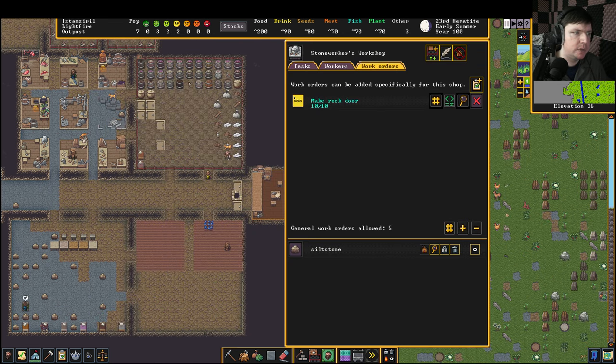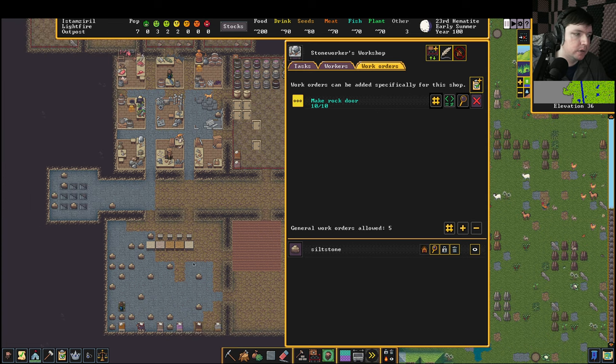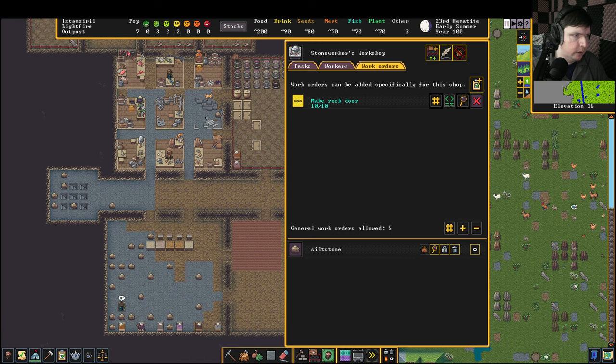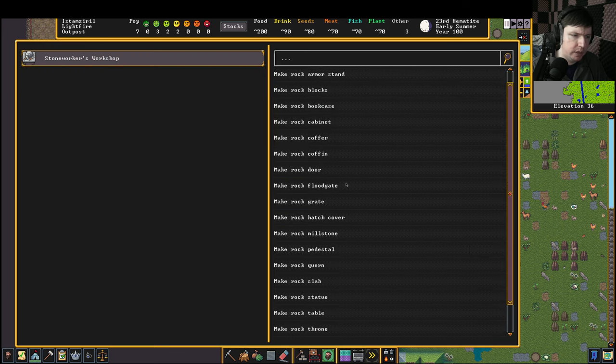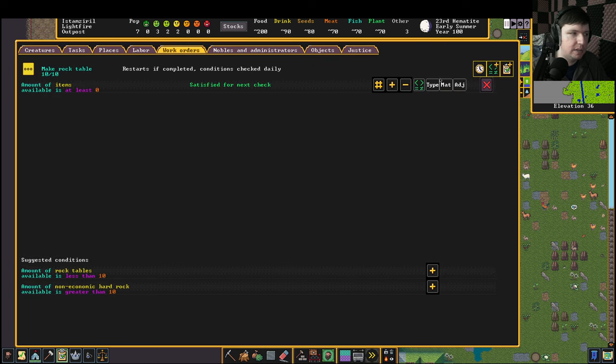We can give more jobs to the stone worker — this is not 10 doors so I'm not sure why he stopped, maybe he's doing something else. It says we're at 10 of 10 so maybe there are only six doors somewhere else. We can put down more orders for him. I do eventually want rock tables going, so we'll set this to 10.